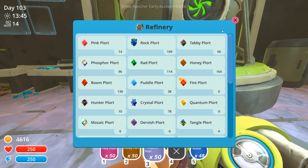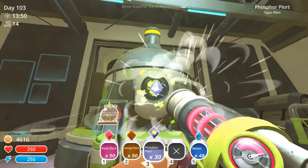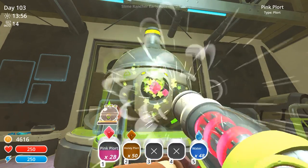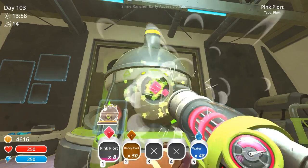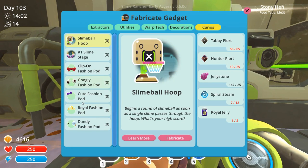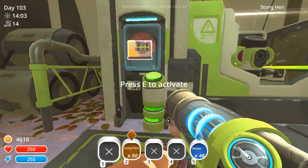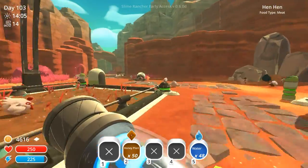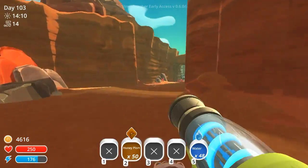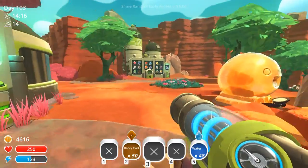We only have 96 phosphor plorts actually — I'm okay with putting more in. We'll load up on pink plorts and then officially make the rest of honey mint's royal court. While we're out there we'll be able to put down the drills so that next time we'll be able to check for strange diamonds too. We'll do the dandy fashion pod and the cute fashion pod. Let's see what it looks like when we put those little pieces onto some adorable slimes. Also selling these honey plorts to make a little bit more money.